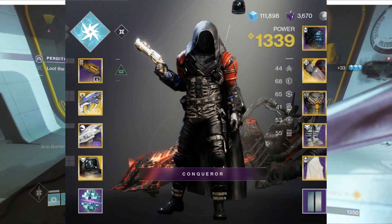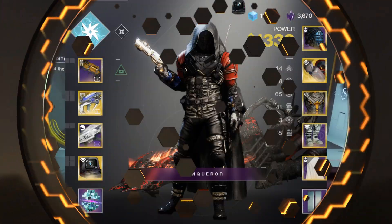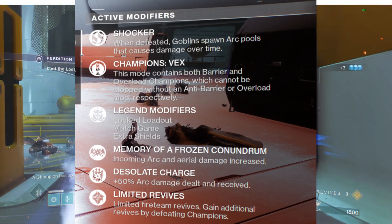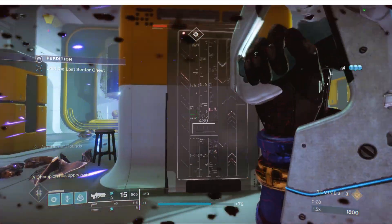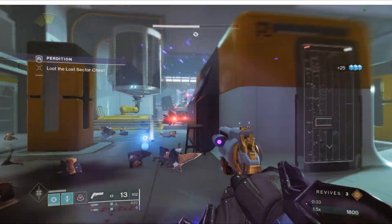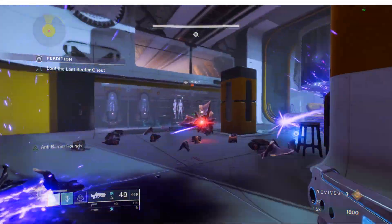I'm using Fatebringer, Hard Light, and Shattered Cipher — I think it's a sphere or something like that — an Iron Banner rocket launcher with auto-loading holster and cluster bombs.